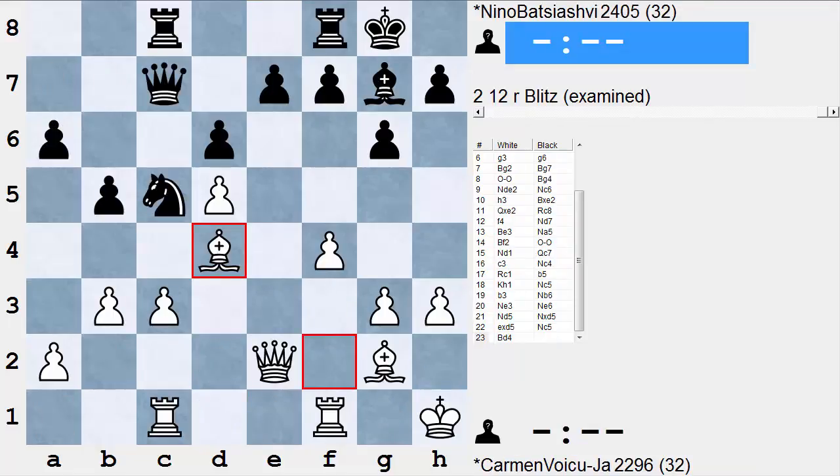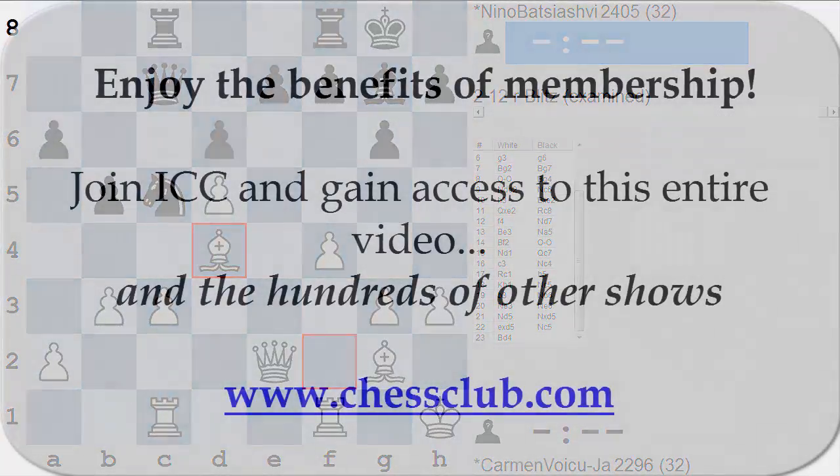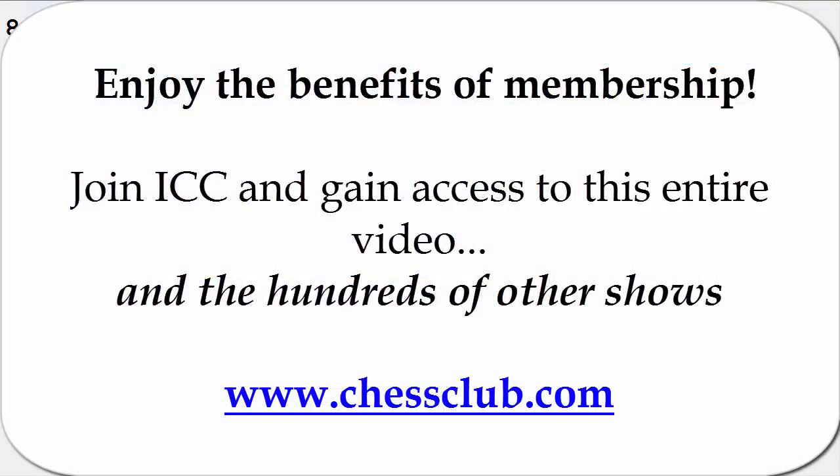Now we're going to turn to the subject of softening up operations. This usually involves employing a pawn as a battering ram to weaken, subvert, and remove the defenses of an enemy king position. Here's a great little example from the 2013 queen...